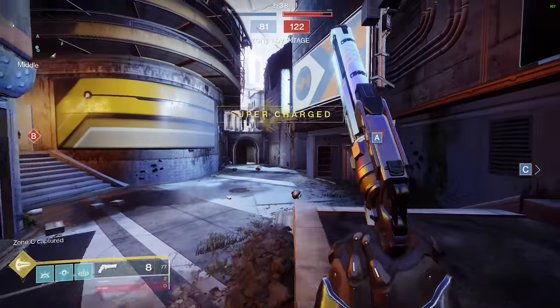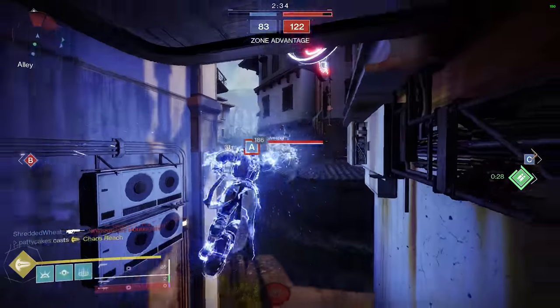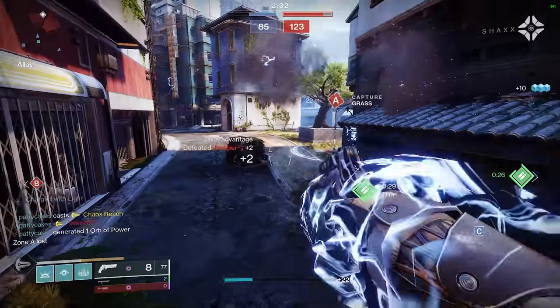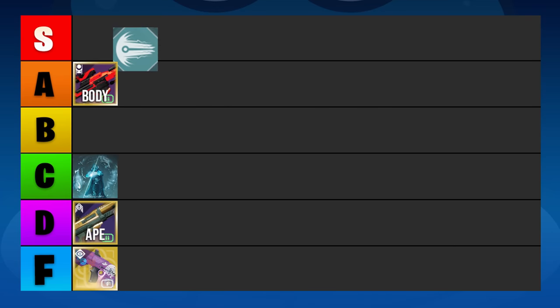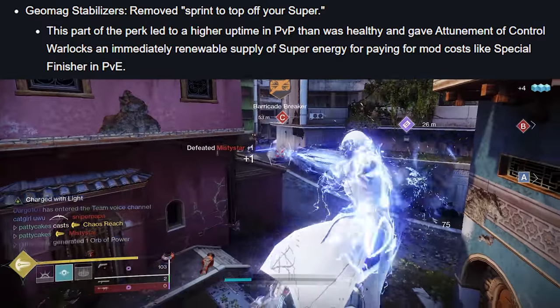If you've ever played even just a couple matches of Trials of Osiris, I'm sure you've faced at least one Chaos Reach farmer team. S tier for winning games, F tier for making new friends. Hopefully the changes coming in season 15 to Geomags let us drop this down a tier or two.